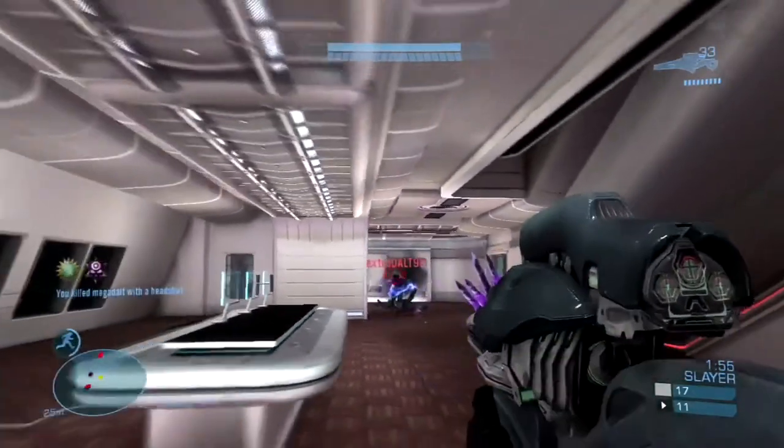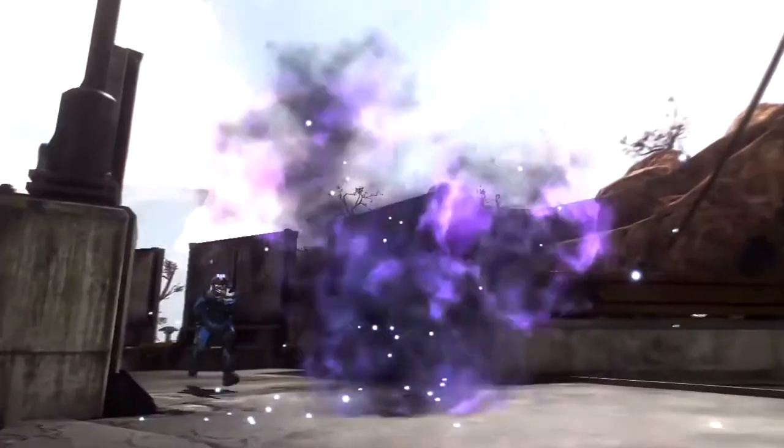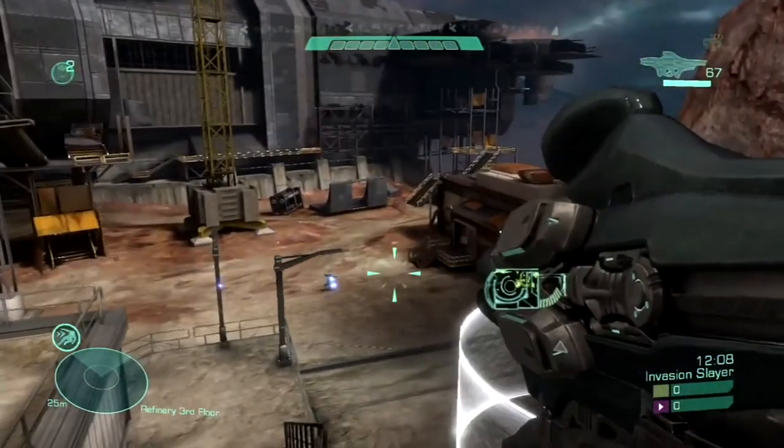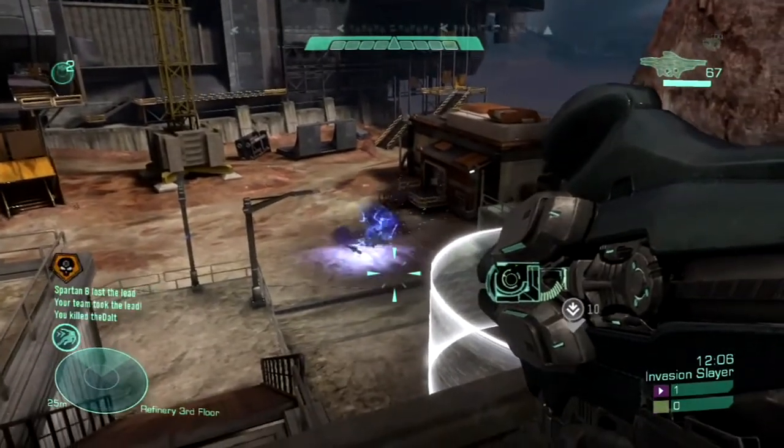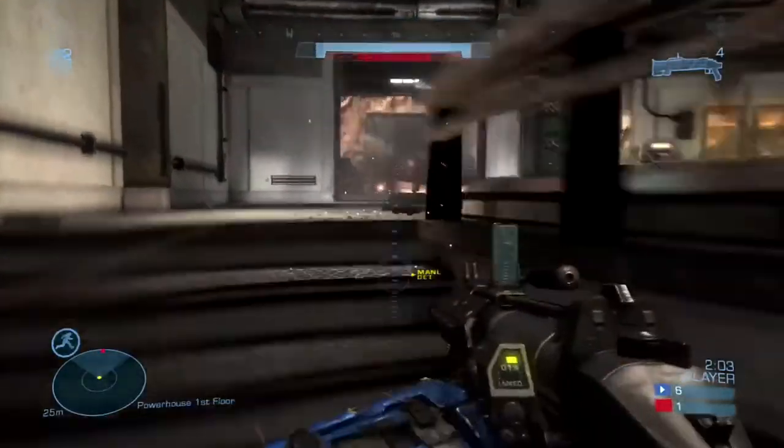The needle rifle — mid to long range, great for headshots, makes unshielded opponents explode. That's fun. Plasma launcher is anti-everything: hold the trigger to charge up to four sticky rounds and let them fly when you have a lock. The grenade launcher: squeeze the trigger to fire an explosive round, or hold it to detonate on your own timetable — and you guys need this because some of you throw like a girl.